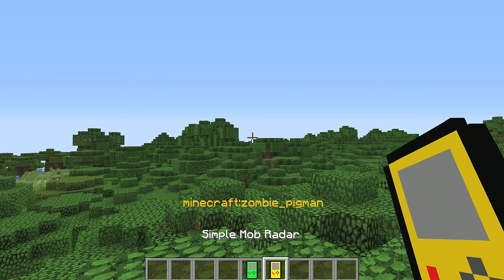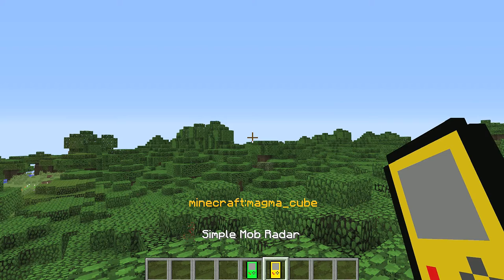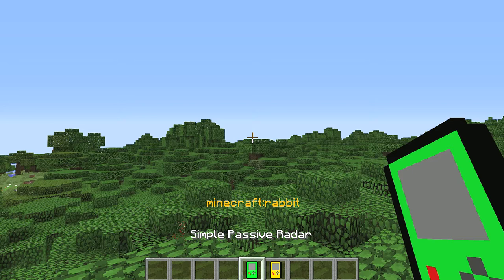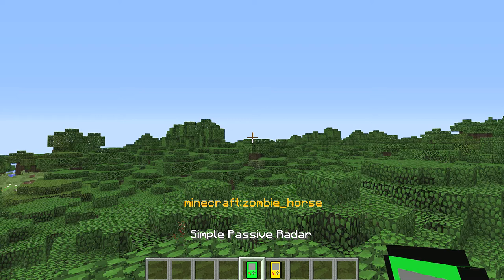It shows you what to look for — things like spiders, silverfish, blazes, ender dragons, and so on — and you scroll through until you find the one you want. The yellow ones are aggressive mobs and the green ones are passive. So let's go for something — let's look for a cow, since I can hear a chicken nearby anyway.